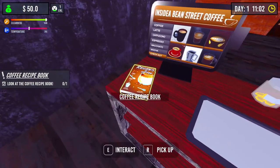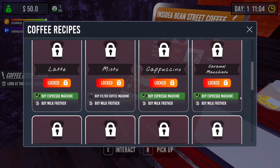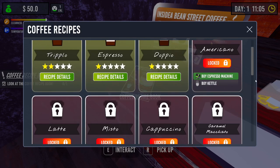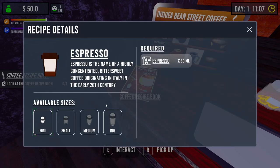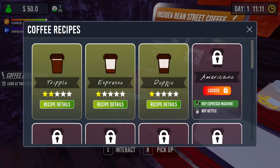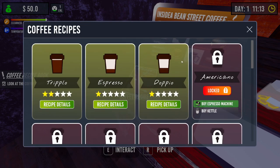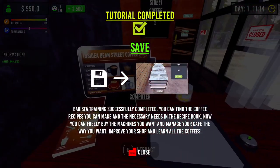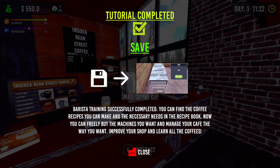Look at the coffee recipe book - these are all the different recipes we'll be able to get eventually. They're all locked. At the moment I can make espressos, triple-os and doppios. Espresso is the highly concentrated bittersweet coffee originated in the 20th century - 30ml required. Triple-o is 90ml, so that's three of them! A doppio is 60ml. So when people come in, I've got to look above their heads for which picture they want. Training successfully completed!